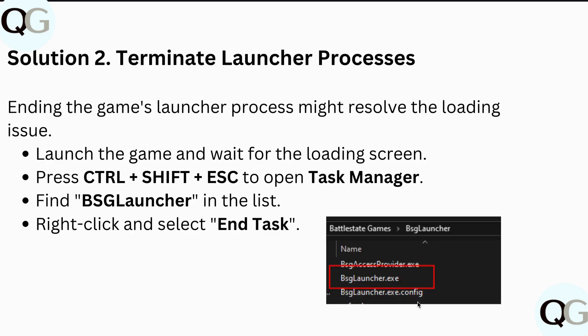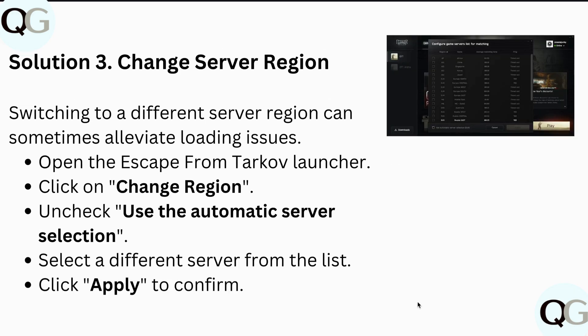After completing this process, restart the game to apply the changes. Next, terminate launcher processes, as ending the game's launcher process might resolve the loading issue. Launch the game and wait for the loading screen, then press Control+Shift+Escape to open Task Manager, find BSG Launcher in the list, right-click and select End Task.